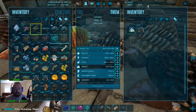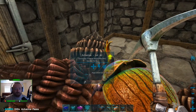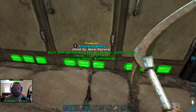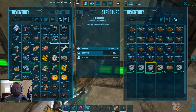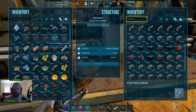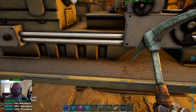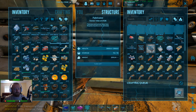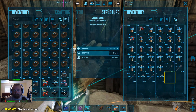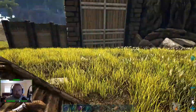If anybody on the server watches this and you need veggie cakes, I've got veggie cakes — I've got veggie cakes that are going to go bad before they get used, actually. I went kind of crazy when I got these Ovis because I was worried about feeding them. I've got quite a few veggies. I've only got five Ovis and they don't eat that often, to be honest. Now we can put some paste in. Before I make any more ammo, I'm also going to make a couple more compound bows so that way Chris can have one.